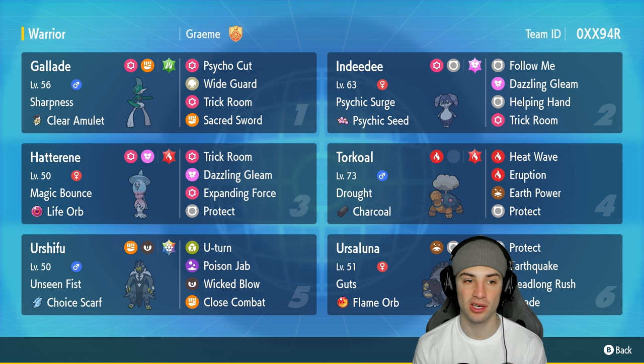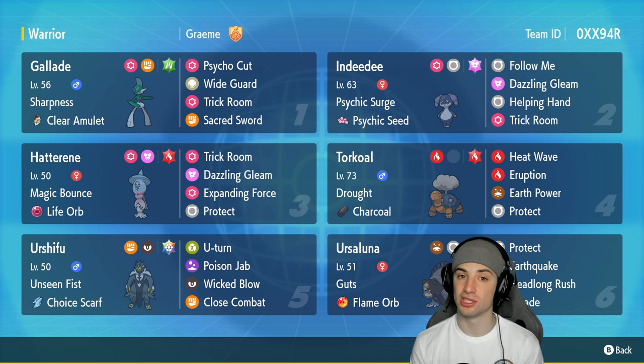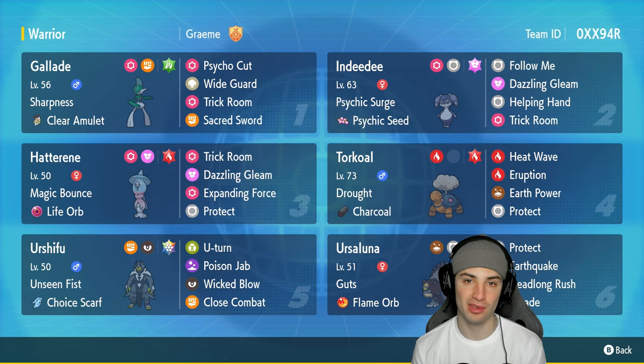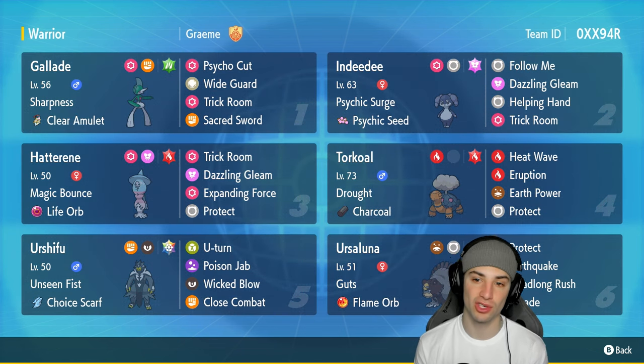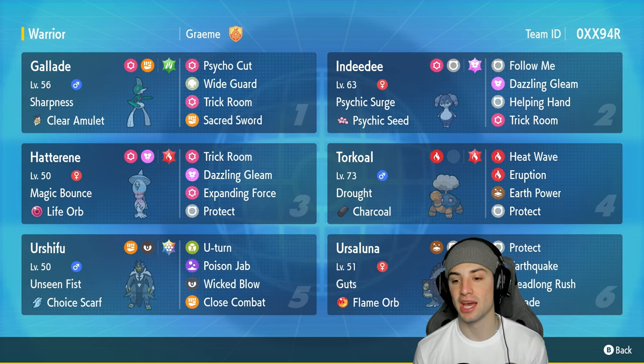Trick room is going to always be good because we can pop it at any time. Wide Guard is great for Pokémon such as Fluttermane using Dazzling Gleam, Chi-Yu using Heat Wave — any Pokémon really using spread moves. Wide Guard is probably going to come in clutch in certain situations. This is a hard trick room team today. In DD Hatterene we already mentioned, but we also have Torkoal and Ursaluna.